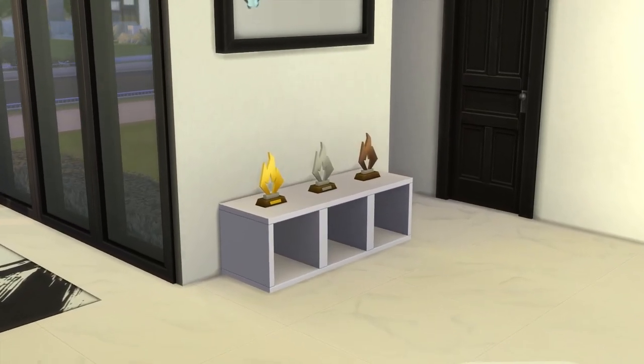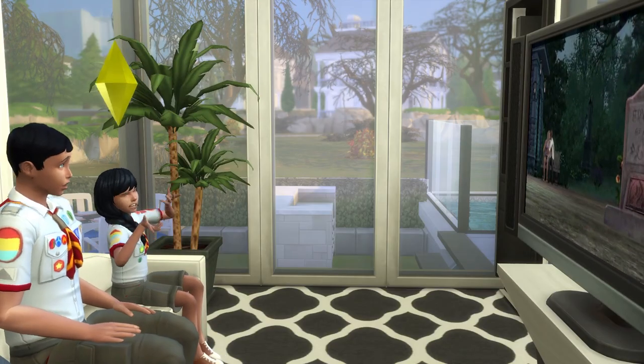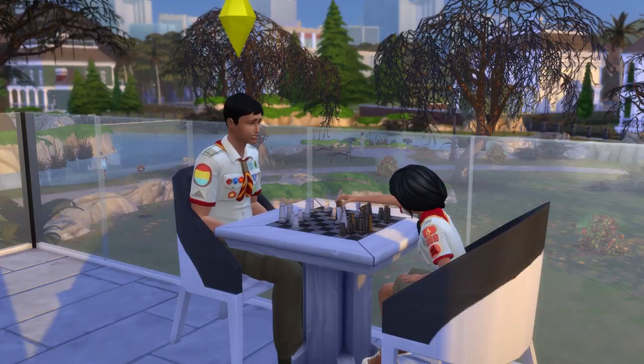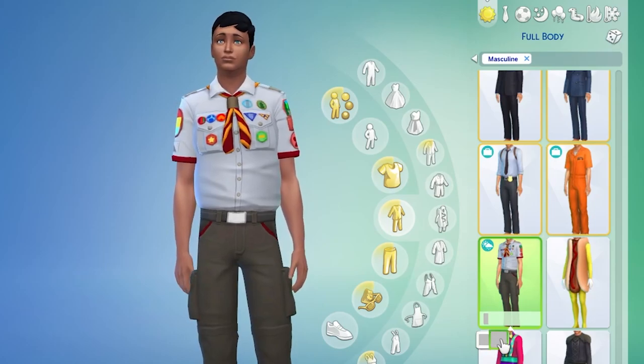Other rewards include some cool trophies you'll likely forget about, and a very stylish expert scouting uniform that you'll have no occasion to wear to. The expert scout uniform is the second swatch in Create-a-Sim that has all the cute fancy badges.